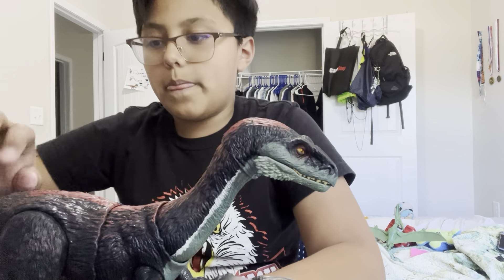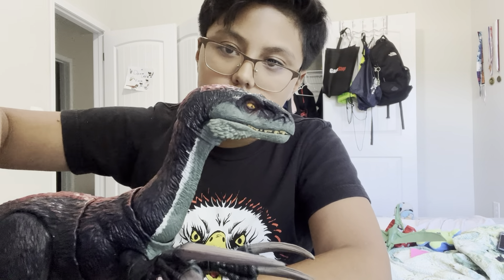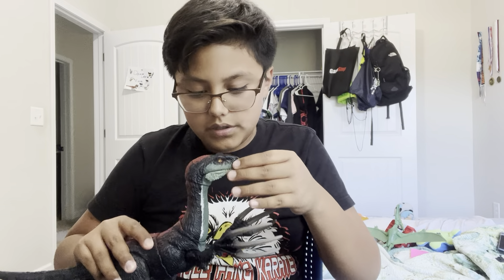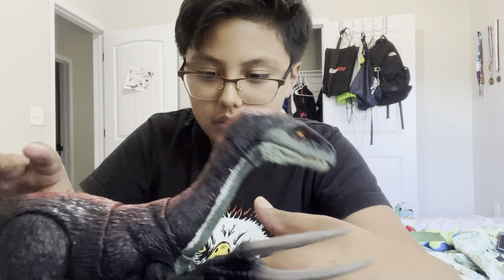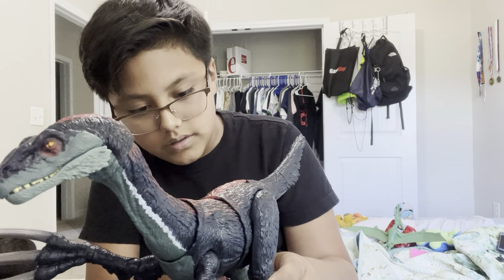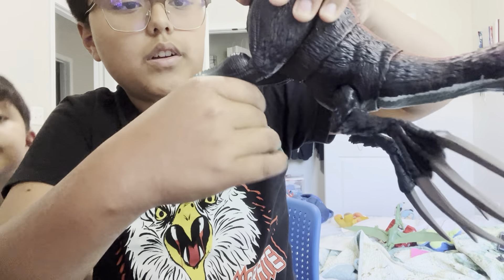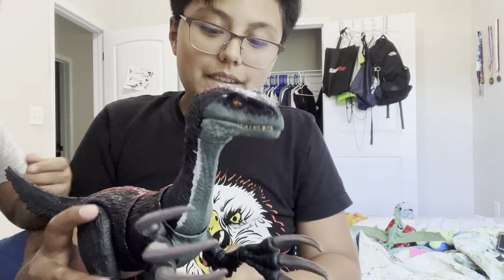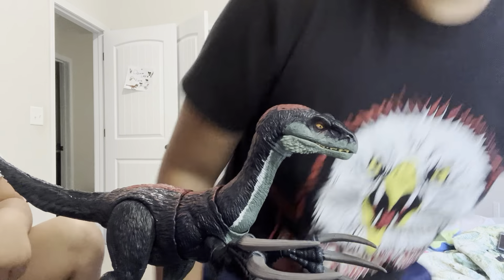It has two biting action features. It's pretty nice. Some things I wish were different — you can see the black on the nails right there. And look at the bird-like feathers right here. It got a little movable toe, it seems to have prehensile feet, and this thing can make noise — just hit the button.